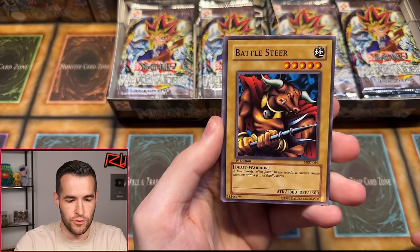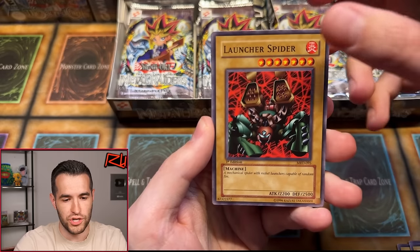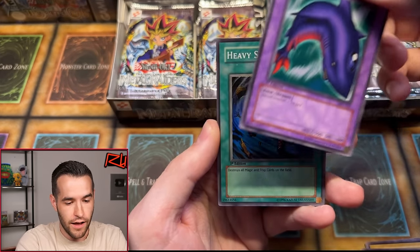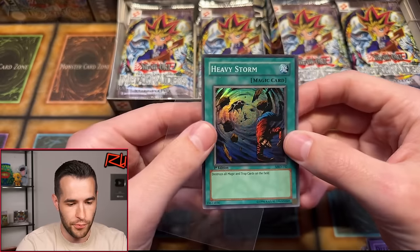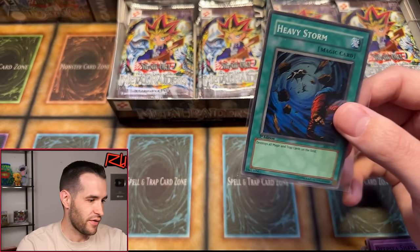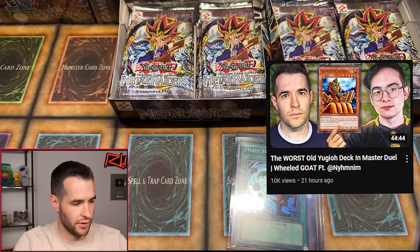Next pack: Flame Cerberus, Battle Steer, Disc Magician, Prevent Rat, Launcher Spider — and Jinzo has been pulled! Unbelievable. Jinzo number seven. Deep Sea Shark and a Heavy Storm — let's go! That's a sick card. Centering is pushed a little bit to the left, couple of print lines. That's a beautiful card. That's one of the best Supers you can get. Heavy Storm destroys all back row. These old cards hit even harder now that I've been using them in Wield Goat.